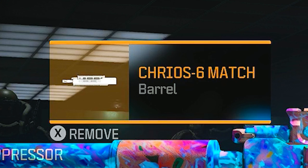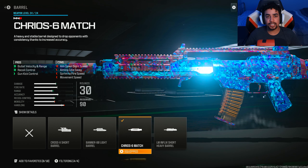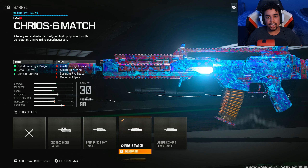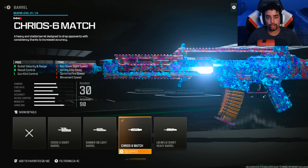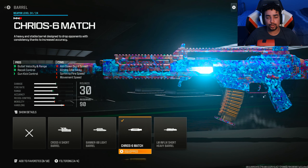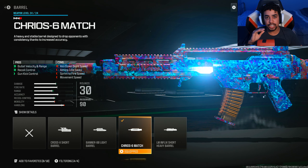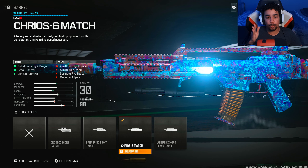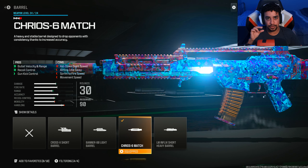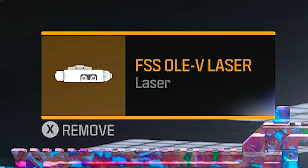For the second attachment, I run the Cryo 6 barrel. The reason I run this barrel is because it gives bullet velocity and range — a fire barrel. But the main thing is it gives gun kick control and recoil control, so your gun is a laser. This is one of the main attachments that helps with the recoil pattern and makes it so this gun has literally zero recoil. I might show you in the firing range after I go over the attachments.